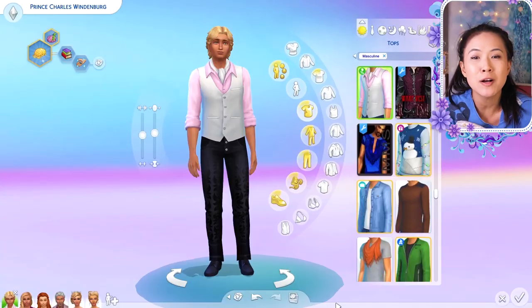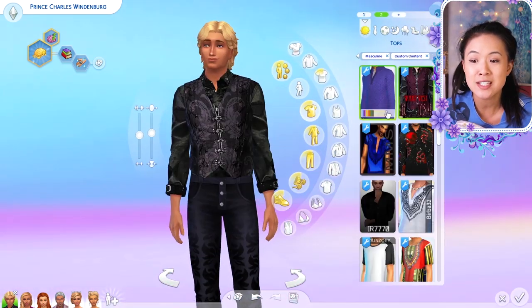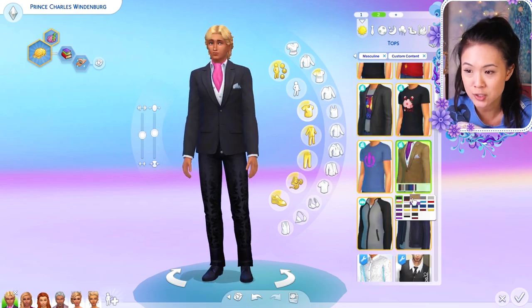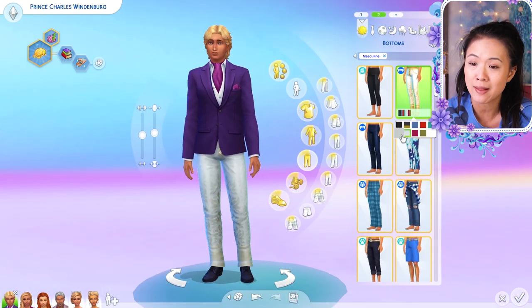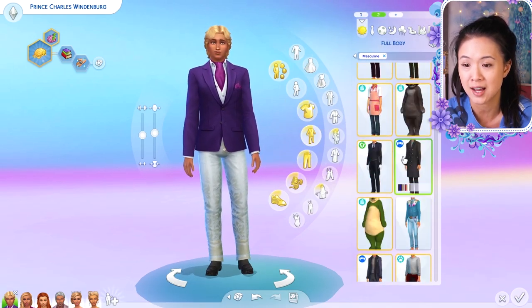Hello little rainbows and welcome back to another Create A Sim makeover video. In this video we are going to be giving makeovers to our teenagers Prince Charles and Princess Bellatrix of Windenburg, and Princess Araminta and Princess Anya of Glimmerbrook.